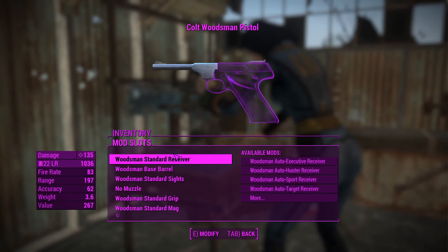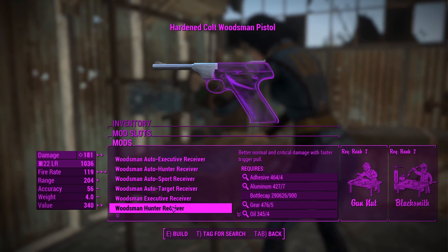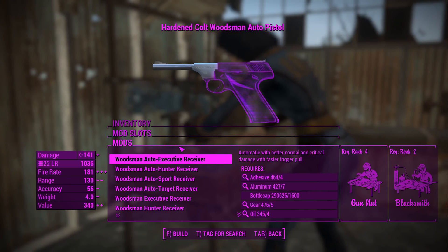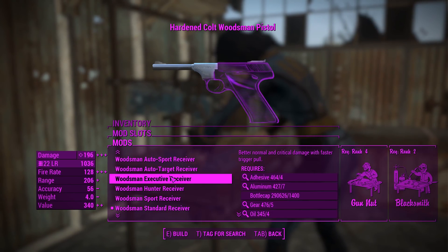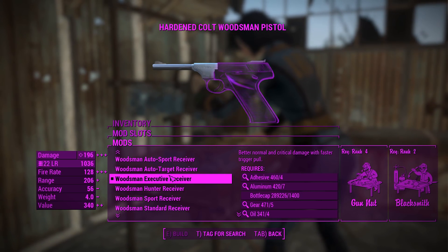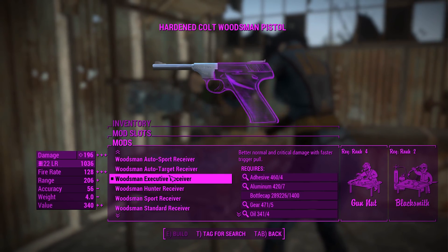Let's make that even better. First of all, we've got the receivers, which can be either in auto or semi-automatic. The Executive receiver is the highest tier of these receivers, so let's go for an executive receiver there. That's already pushed it up to 206 range, 128 fire rate, and 196 damage.